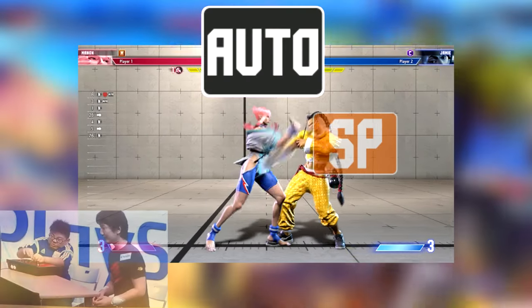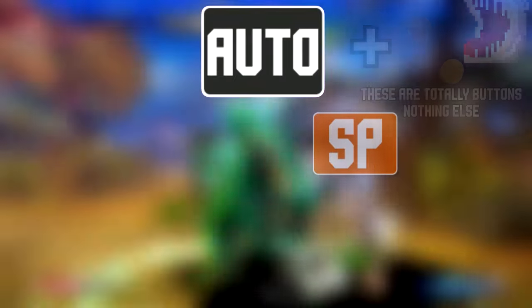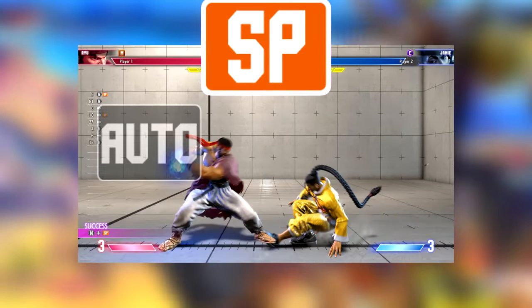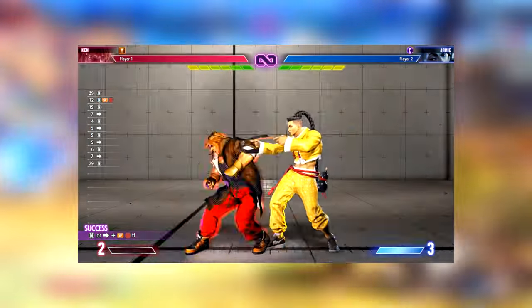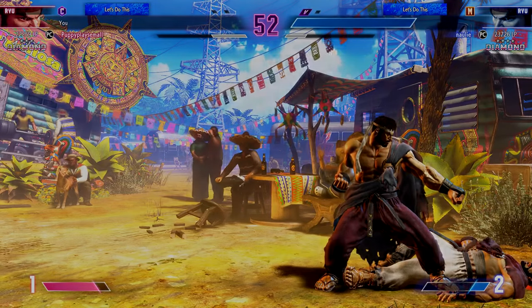The auto button, when matched alongside a normal button, will automatically do combos for you. But the more important button, the special button, allows you to do specials with one button — and supers too, well, it's more like two buttons. But where did the idea of Modern controls come from?